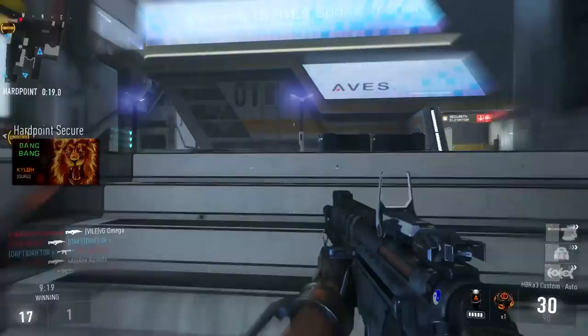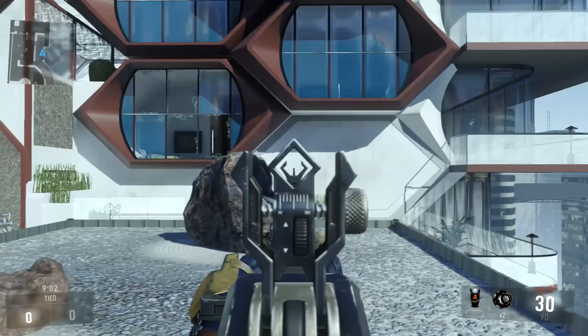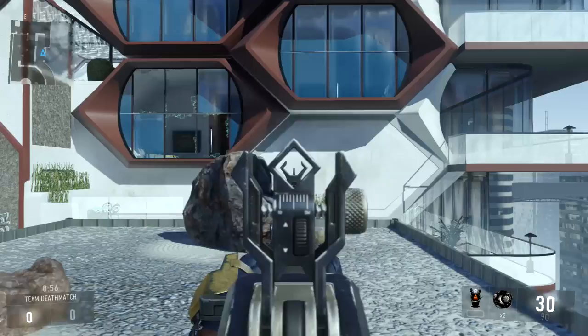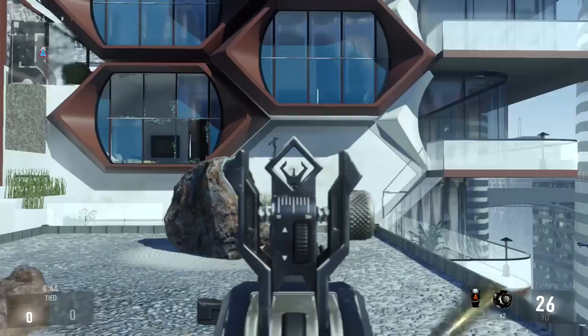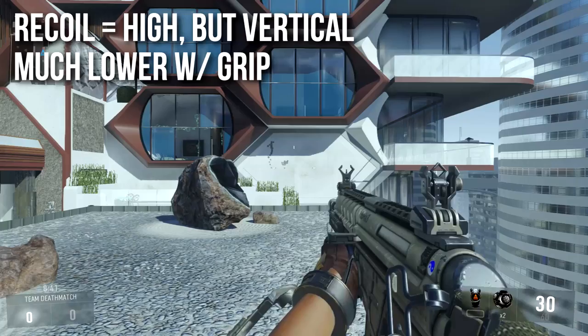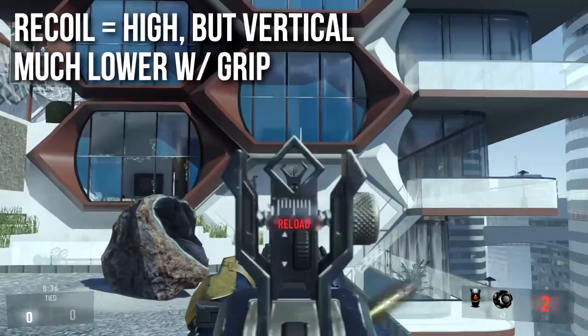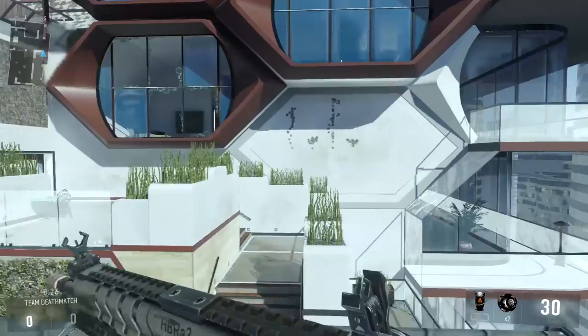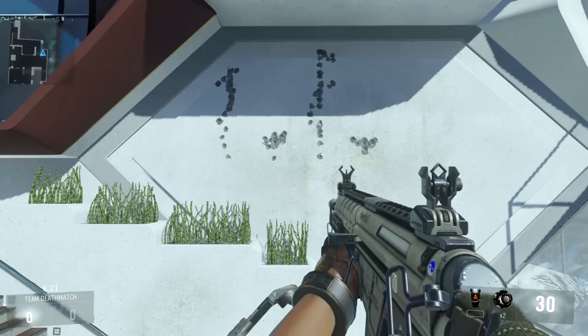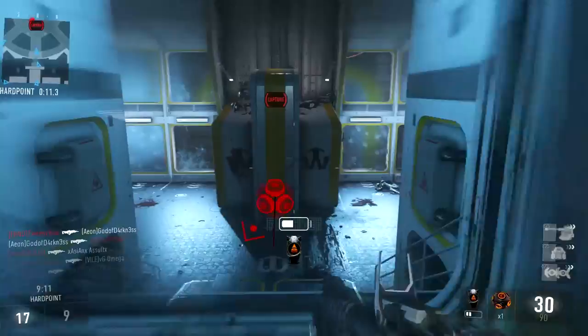Next, accuracy and the foregrip. What you're watching right now is a live test of the HBR A3 fully automatic with no foregrip, and you can see that the recoil is actually kind of bad. A lot of people consider this a very accurate gun because they most often use it with the foregrip, which completely and radically changes the accuracy profile. Without the foregrip it's mostly vertical recoil, somewhat controllable, but the foregrip is definitely the way to go — just look at the spread difference, it's very clear.